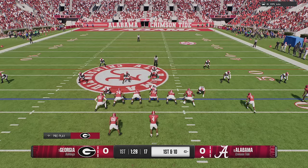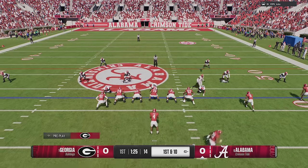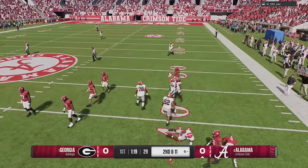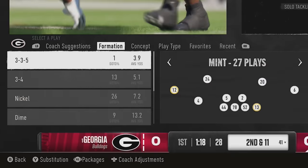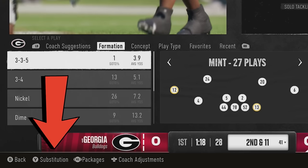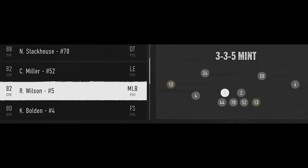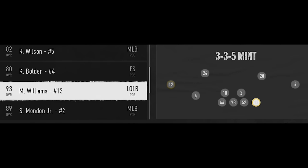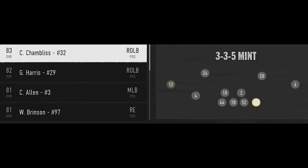You're also going to want to take it a step further and do manual substitutions. The second I see my opponent take off and run with Jalen Milrow, I know I'm going to have to spy him for the rest of the game. To make manual substitutions, hit Y or Triangle before you go into a formation, and that will bring up the ability to manually substitute your players. Since Jalen Milrow is a 90 speed player, I want my fastest linebacker — who is 94 speed — in the spy position. Even though another linebacker is a much higher overall rated player, he's still slower and will get beat by Milrow if he rolls out.